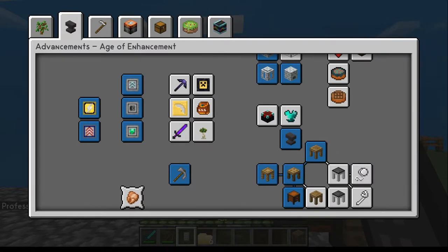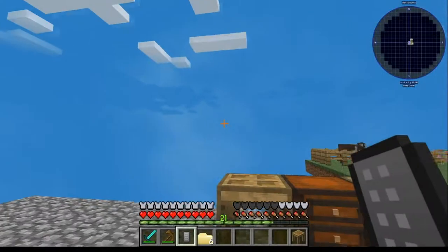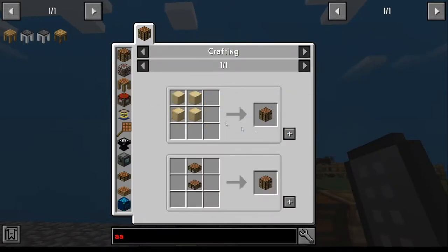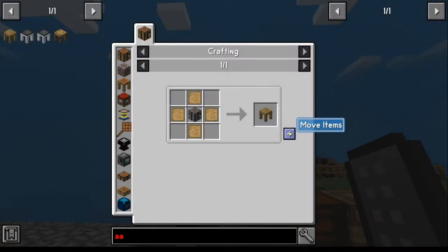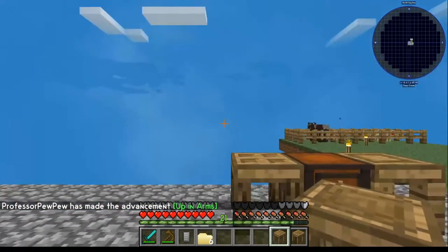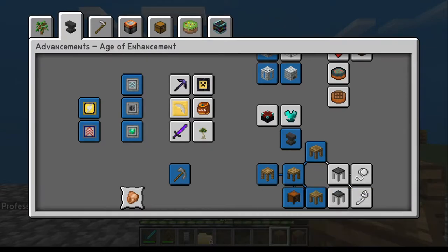We'll do the same thing with the armor station. Armor station is the same as the tool station, the only difference being that you'll need to have four blank patterns instead of just one. Once you've got that, you'll notice the achievement done. Again, I wouldn't lay that one down, but the achievement there you'll notice is done.